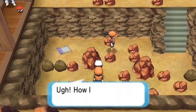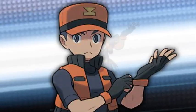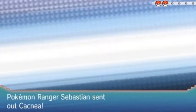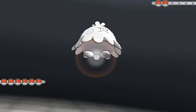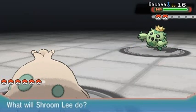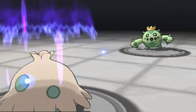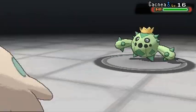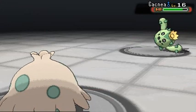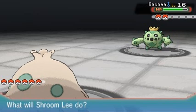Pokemon Ranger Sebastian coming out with Cacnea — first time we're seeing one. Using Headbutt with Shroomlee but Cacnea uses Sand Attack to lower accuracy. Headbutt isn't super strong and Needle Arm hits us badly. Shroomlee's struggling — this Cacnea is tougher than my Pokemon right now.